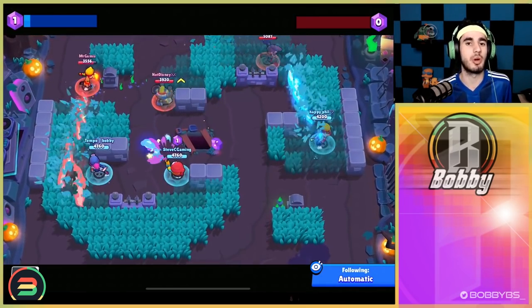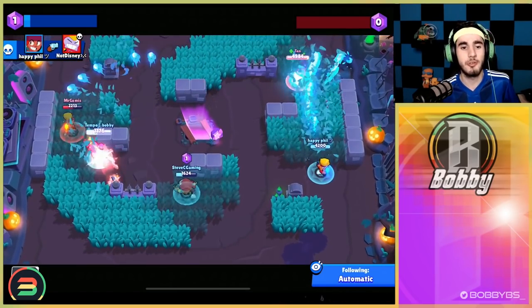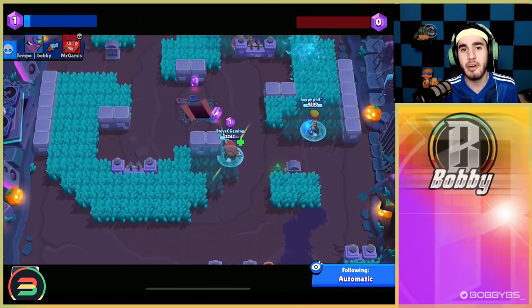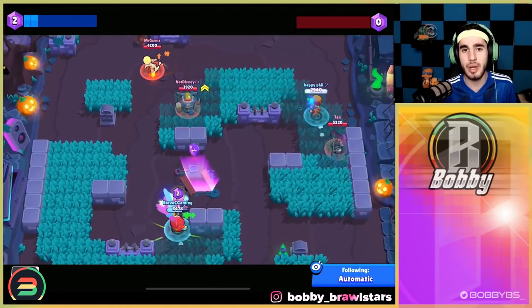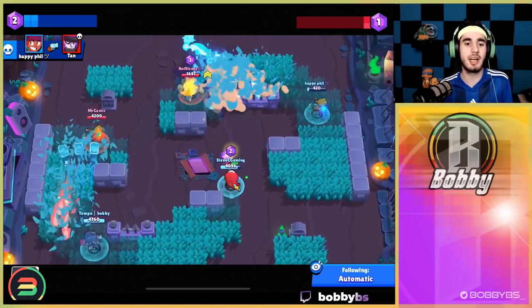For Double Swoosh, there are a couple of S-tier brawlers that are good everywhere. For example, Amber is one — you can see we're laning against Amber so it's going to be a bit tough. But the hardest carry brawler on this map is Tara. If you want to go out and carry as hard as possible, I would highly recommend playing Tara.